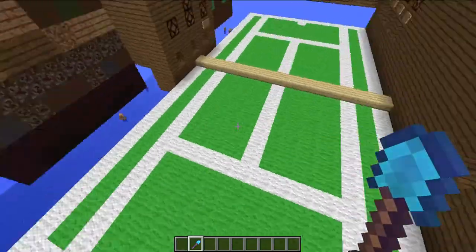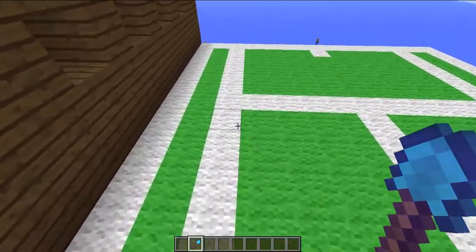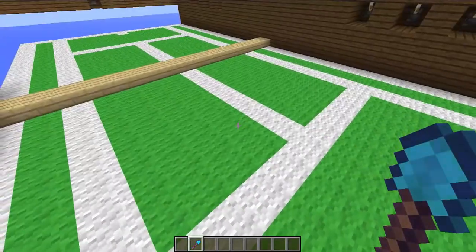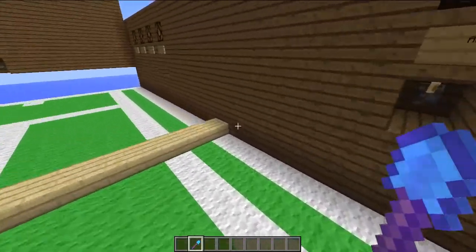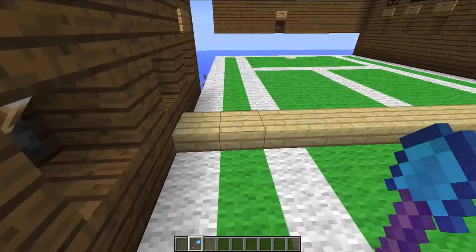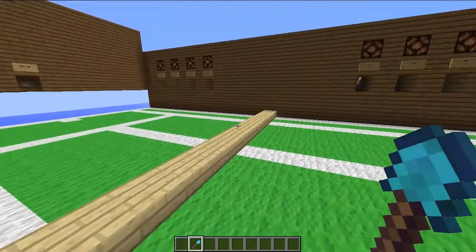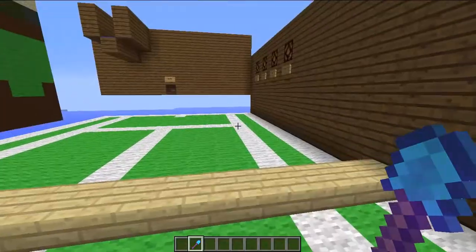This is the base tennis court which wouldn't be hard to make. Everything here is approximately scaled to the original measurements of a tennis court. For the net I used half slabs because I tried cobwebs but the ball kept getting stuck in there, and with iron bars it didn't keep moving, so this was the best option.